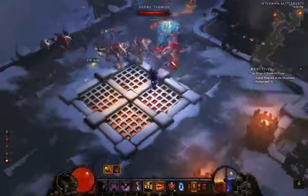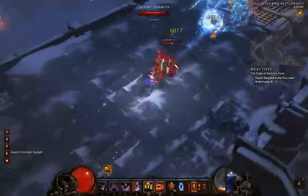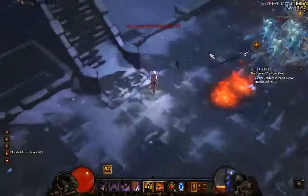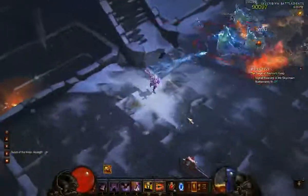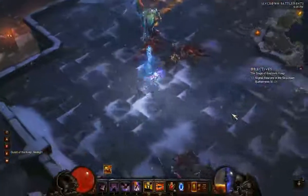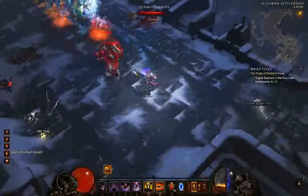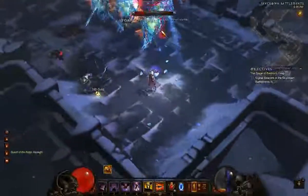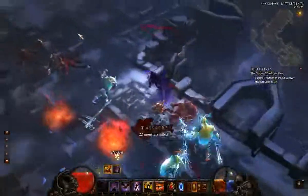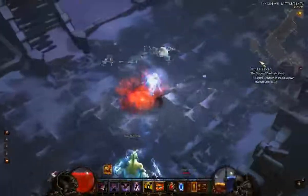Unfortunately he's not Reflect, so we can't demonstrate managing discipline against Reflect mobs, but that's okay — an elite is an elite. We have plenty of space to kite here essentially forever. What I want to show is the direction-switching technique: when you're low on space against an elite like this, just switch directions to keep the kite going.